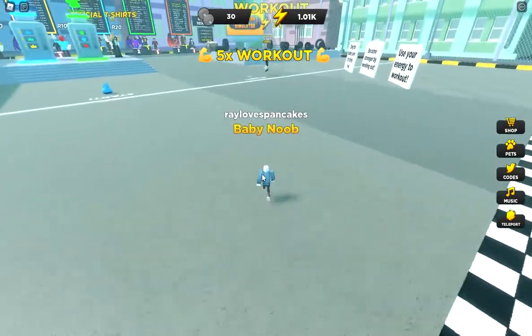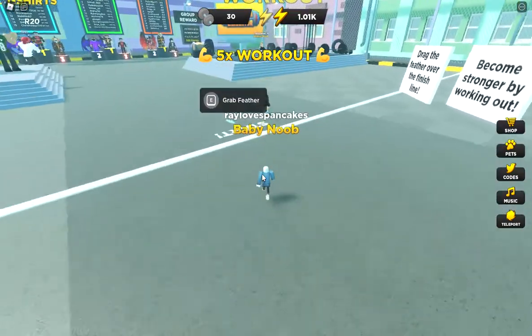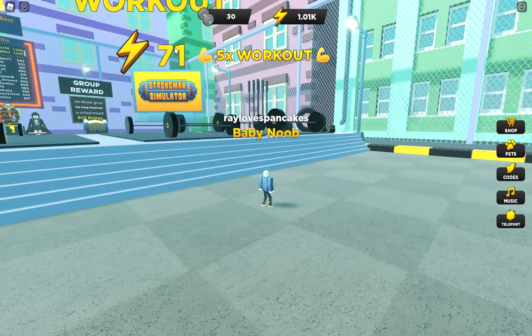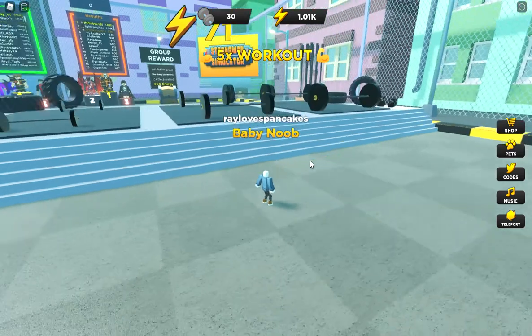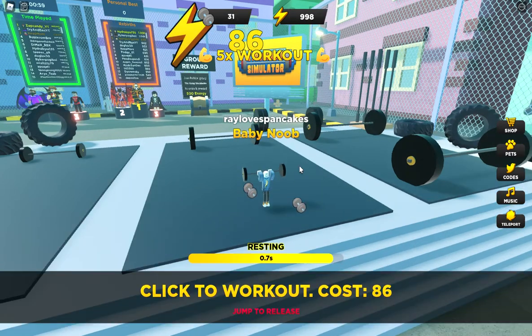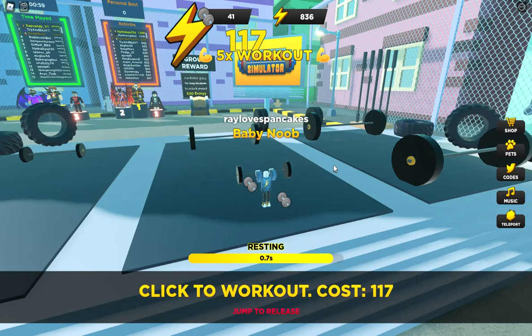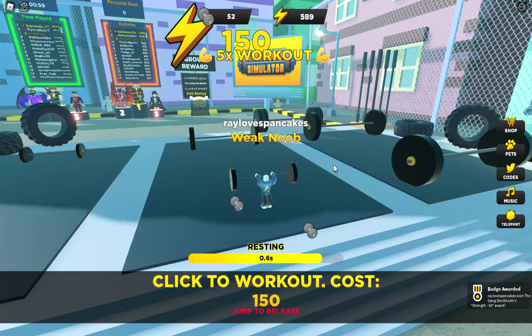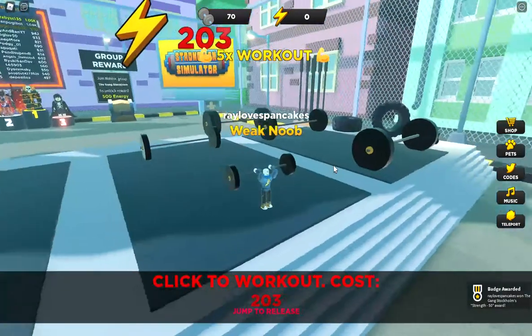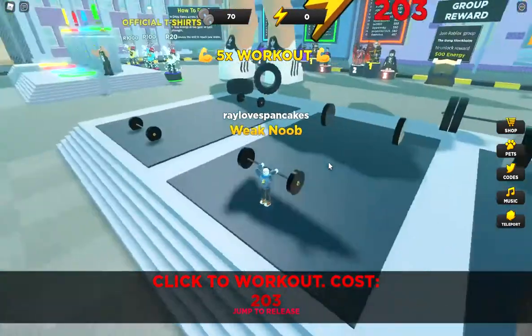I have 1k in energy so I'm gonna go work out. It tells you — you see the workout? Each workout will cost 71, so each time you work out it'll be 71. Next one might be 72, next one might be 73, or even higher. It jumped to 86 — I think the reason is because it's five times workout this weekend. And next time I work out I'm gonna need 203 energy.